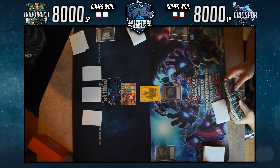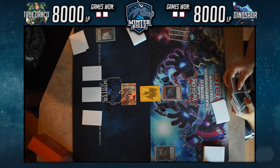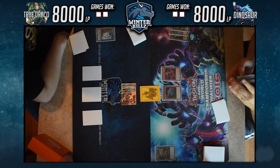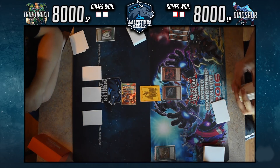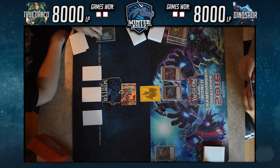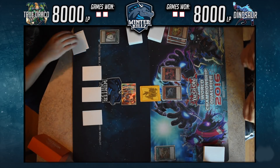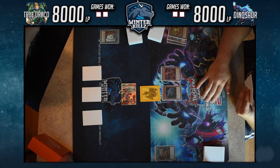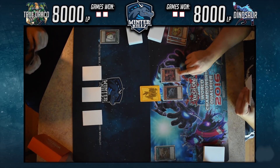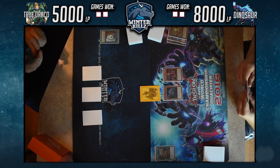We see an Oviraptor effect get activated targeting the token and destroying one from deck instead of destroying the token. He tries Petiteranodon, which summons out Dogoran. Right now he's just looking to get damage on board at the start of the game, so he swings into three back row. Luckily I don't have any battle traps in this build.